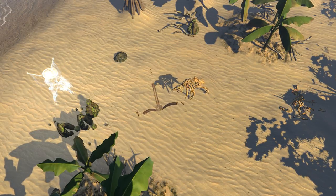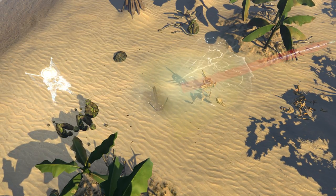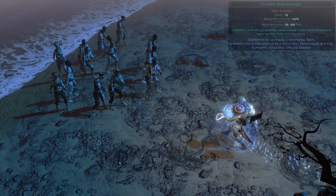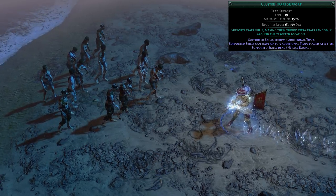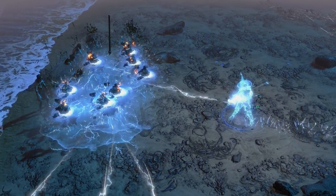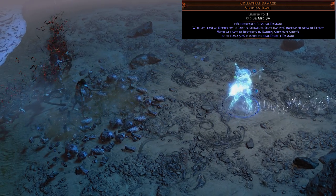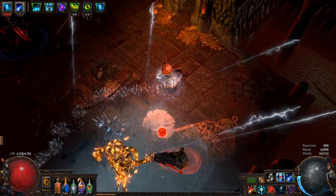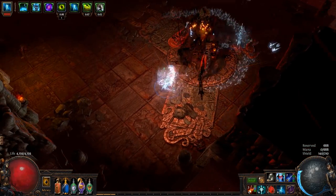Shrapnel Shot deals damage in two areas: the cone and the projectile. Supporting your Shrapnel Shot with Cluster Traps will mean a single skill use results in lots of overlapping damage cones. By putting two Collateral Damage unique threshold jewels into your passive tree you can double the damage of that cone. This is especially strong against bosses that give you a little time to set up, like Azaro or the Vaal Oversoul.